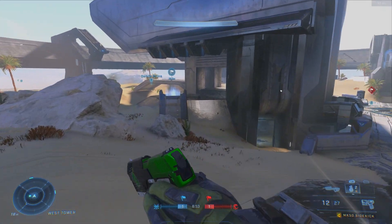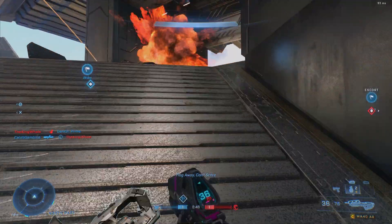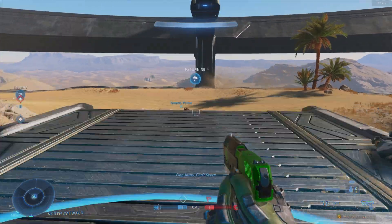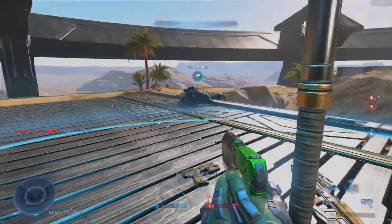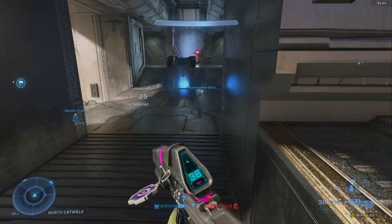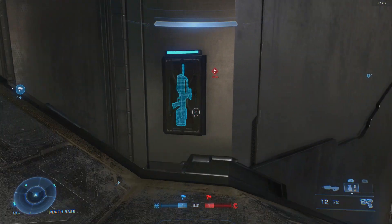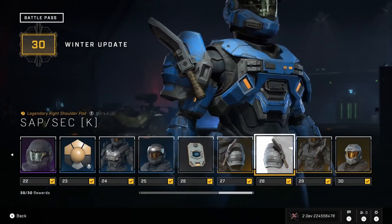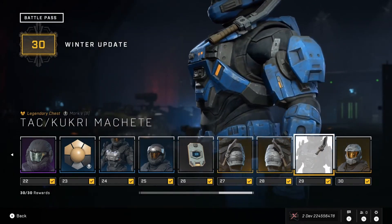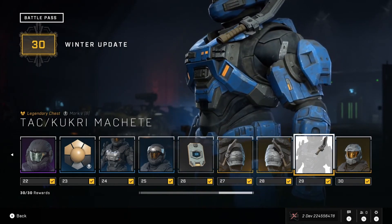Tier 24 is a chest piece followed by a helmet attachment. It's cool that we've got a helmet attachment here, although since it's the only one, you're going to see a lot of people using it. There are multiple Reach helmet attachments not yet added to the game that could have been in this pass. Tier 26 is a challenge swap. Then tiers 27 and 28 are the security shoulders again but now with the knife — which is kind of cool, but I feel like that should have just been an attachment for the shoulder rather than spending another two tiers on essentially the same thing.